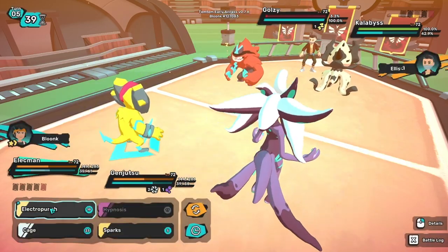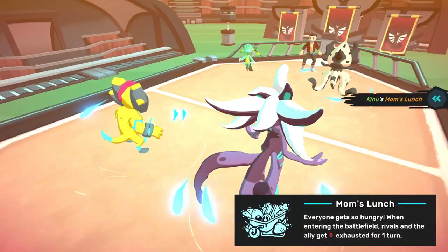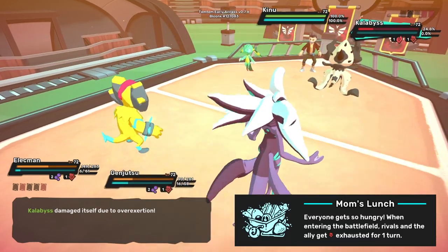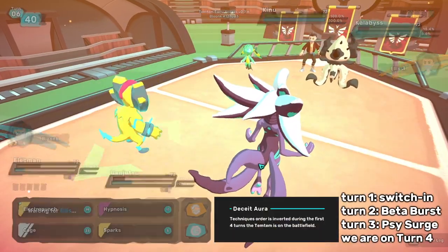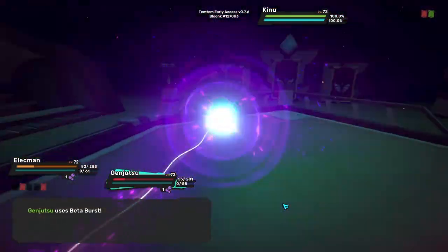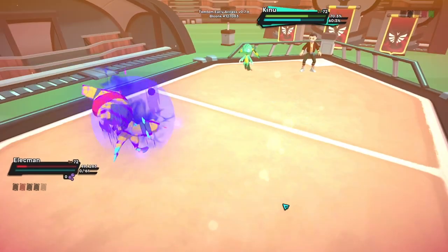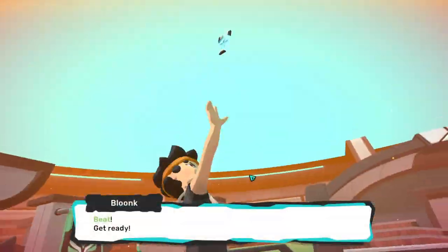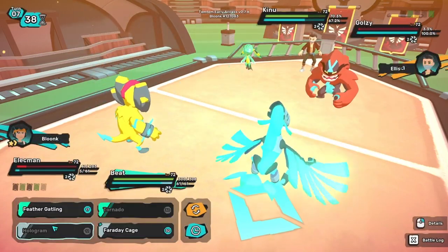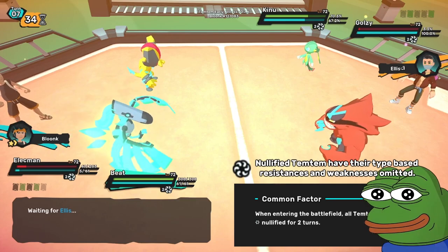Since Golzy is asleep for this turn, I double the Calibus slot. Kinu comes back in with Mom's Lunch. Calibus survives both hits and Toxic Inks my Nagais one more time, but the lunch causes it to overexert. I've got one more turn of Deceit Aura, so I Electro Punch the Calibus to finish it off, and our Mental Tems trade beta bursts. Nagais is knocked out, but they did their job really well this game. I bring in Two Wire, and they bring in Golzy. My Rhyneat OX'd last turn, so all I got is a Feather Gatling for Golzy — it's nullified by Common Factor, so hopefully it's enough to kill.